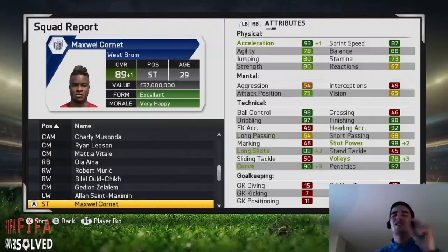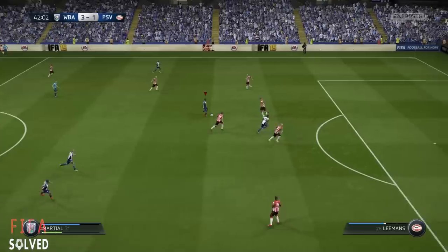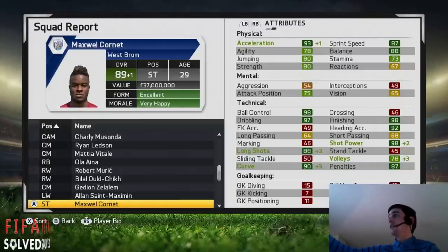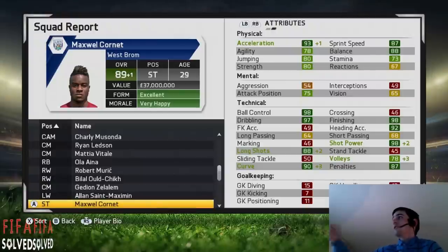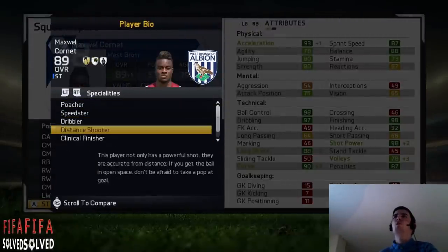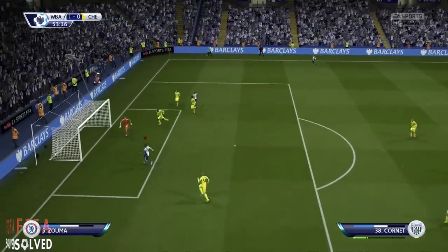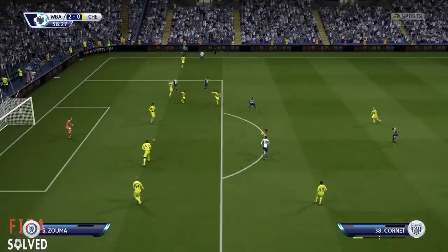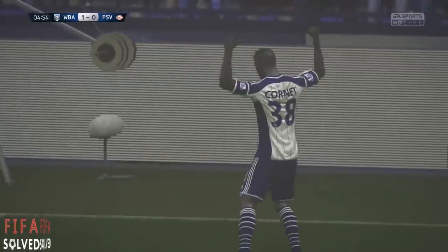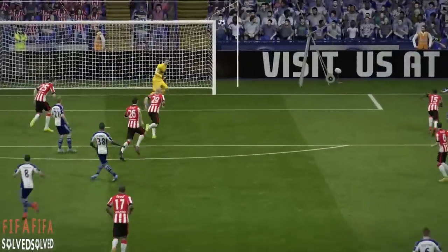Maxwell Cornet — I was this close to playing him in this game because out of all the strikers he's my favourite to use. It's like it's rigged — you press the shoot button and it's in the back of the net. His finishing is 98, his shot power is 98, and his curve is 90. He's got poacher, speedster, dribbler, distant shooter, clinical finisher, and complete forward — all the shooting stats. You can get Cornet from FC Metz in the French Ligue 1. He starts at 61 and goes up to 89 — that's plus 28 times. He's my favourite striker out of the whole lot.